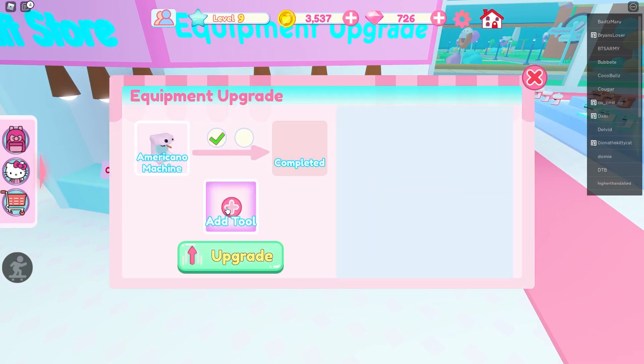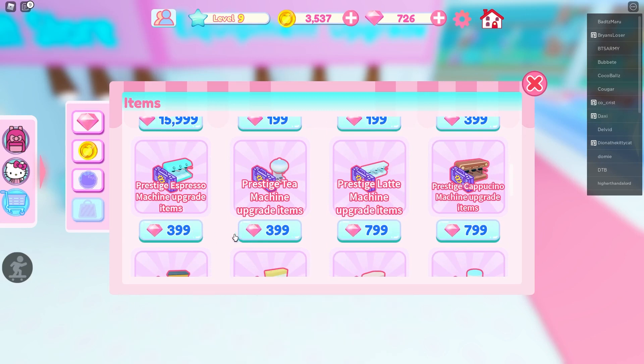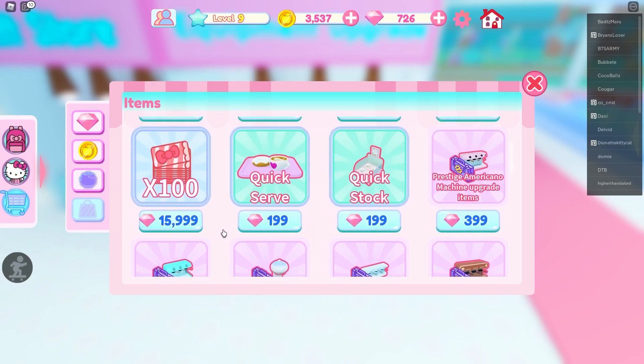You need a tool. To get your tools, you do need to spend diamonds. As you can see, they vary — 199 is the one we'll be looking at, which you should have gotten just by playing the game. There are a few codes as well on the page if you want those.